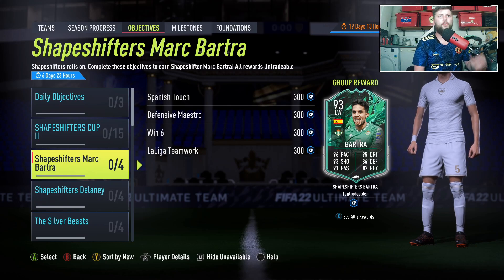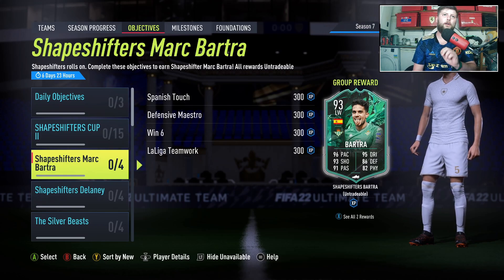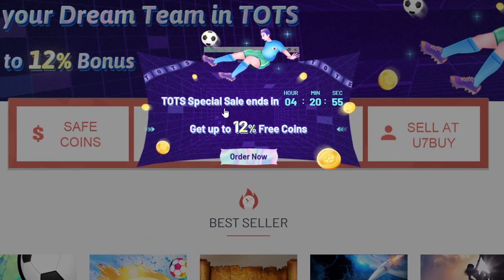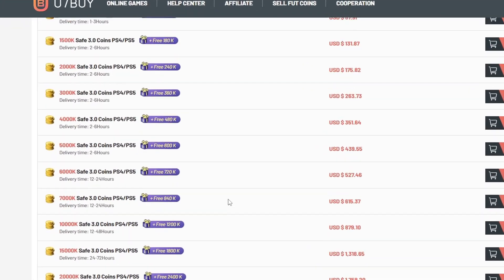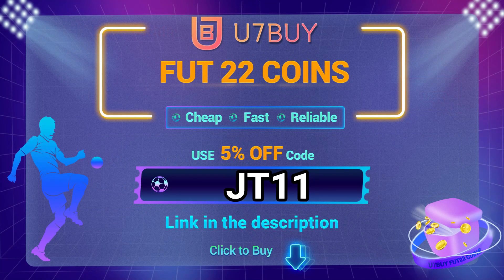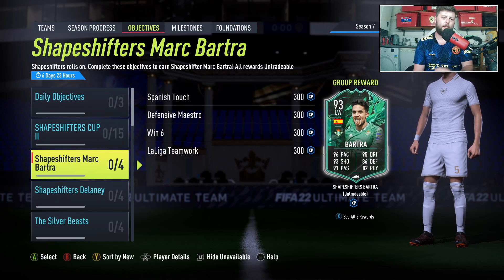What is going on guys, today we have got Shapeshifters Marc Bartra. If you're tired of coming up against teams that rip your hair out every single day, make sure you check u7buy.com for the most reliable and cheapest coins on the market, and at checkout make sure you hit JT11 for five percent off your order. Hopefully you have a good day.